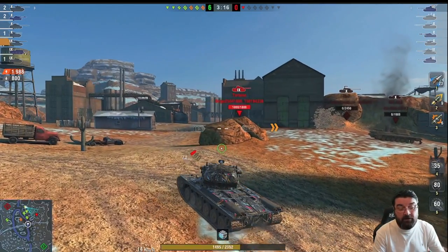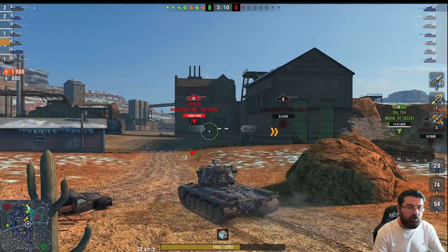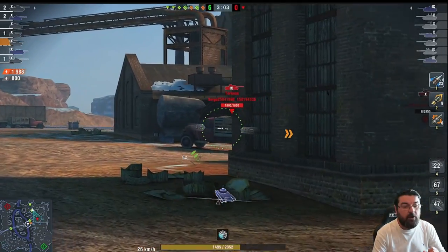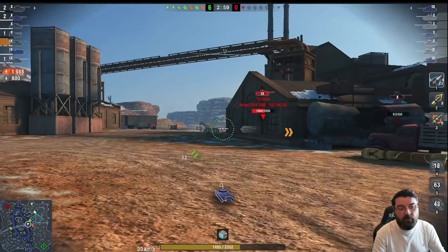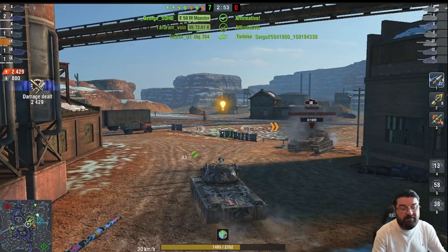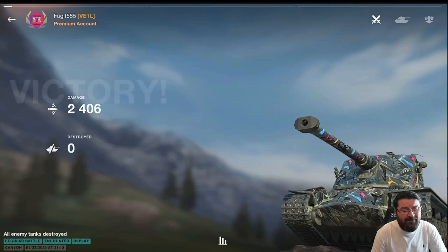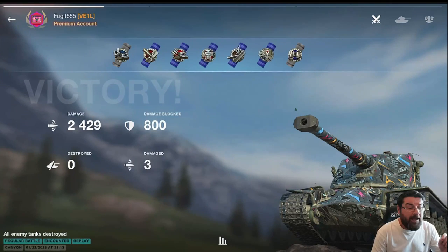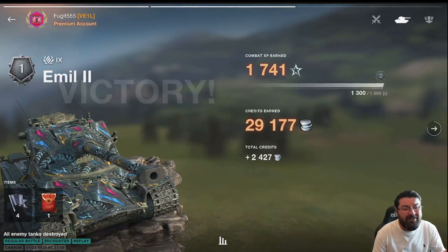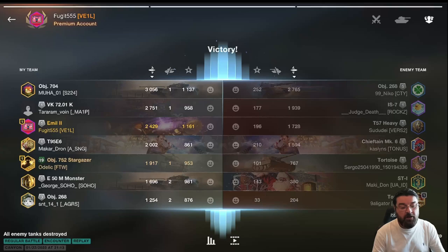The thing about the Emil 2 is that nine times out of ten you'll get all three shells into your target in quick succession - that's why it has better damage per battle than the overall paper DPM suggests. We've done 2.5k here in a tier 10 game and this thing doesn't break a sweat. I love the Emil 2. A lot of people complain because the next tank up is the Kranvagn, but if you're used to the Emil 1 and Emil 2 you will get used to the Kranvagn.